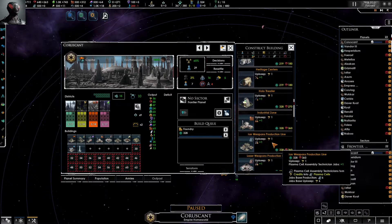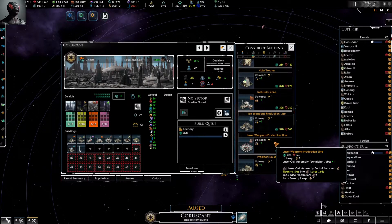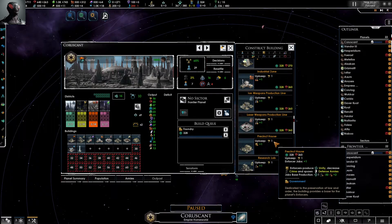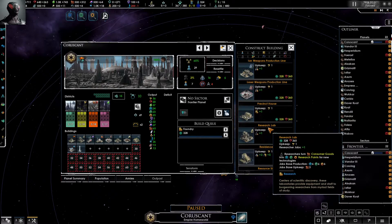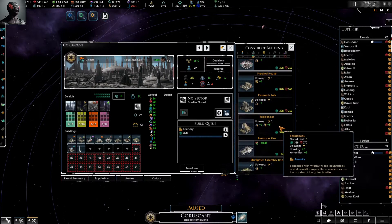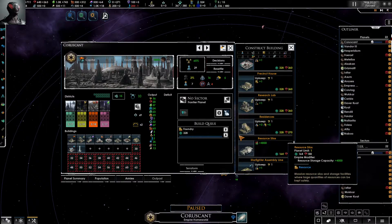Jeez, this is really complicated. Wow. The Residence is kind of good. The job takes seven weeks — I've got seven weeks to go.